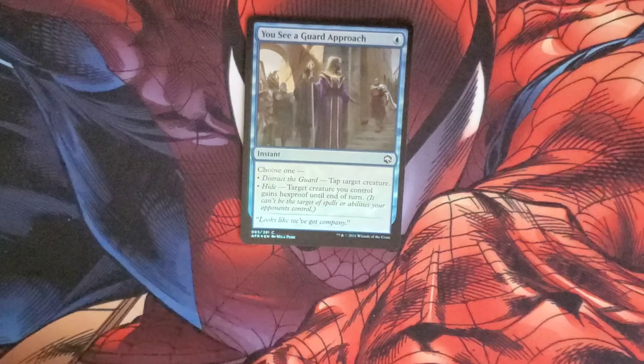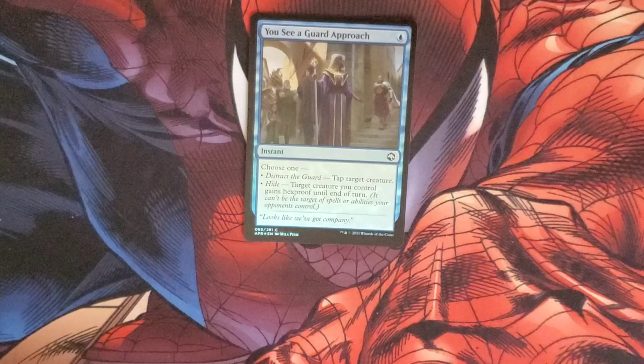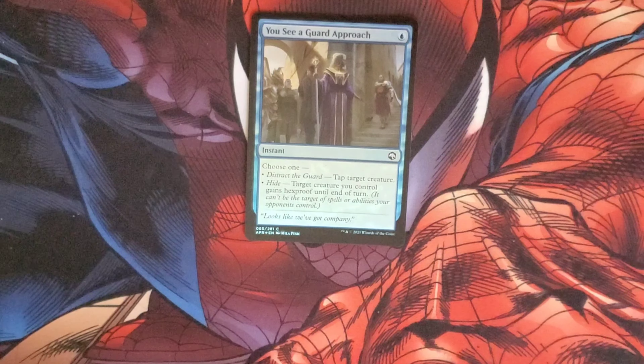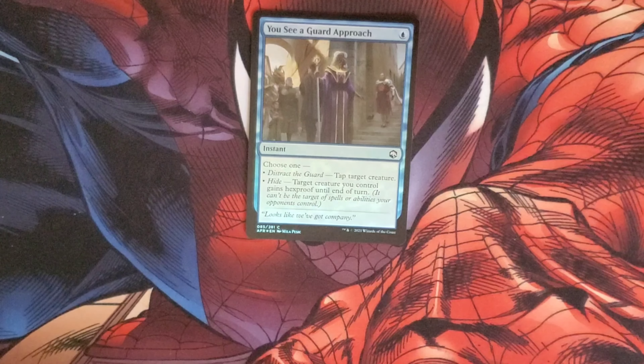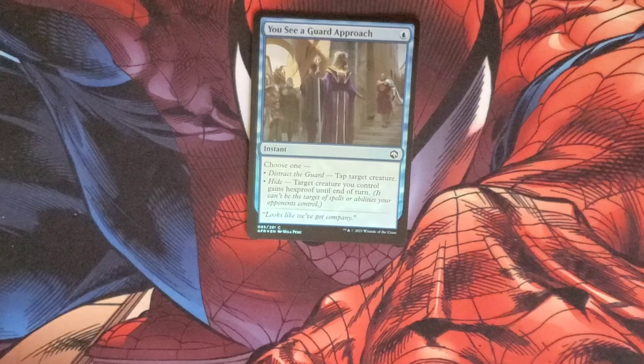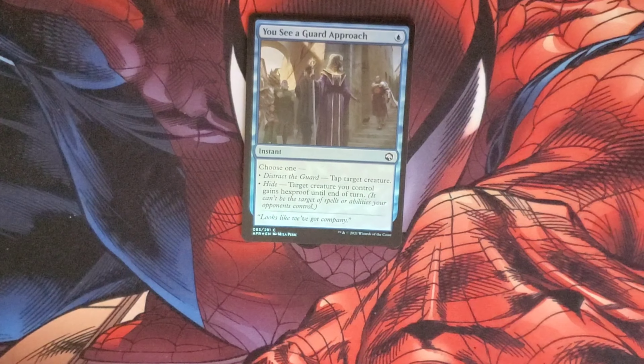The foil is You See a Guard Approach — costs one blue for an instant. You can distract a guard, tapping a target creature, or you can hide: target creature you control gains Hexproof until end of turn. Hexproof means they can't be targeted by spells or abilities your opponents control.